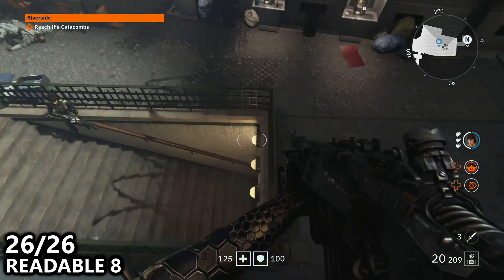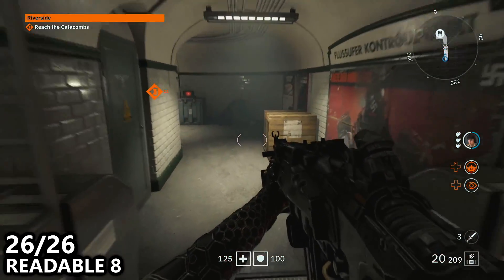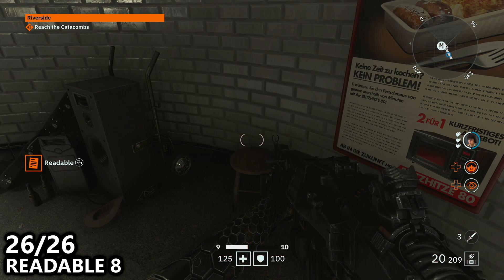Then what we can do is jump down the staircase and proceed as if we're going to the exit of the mission to find readable number 8 in the corner right here. We can then use the metro system map in order to continue with the story if we so desire.